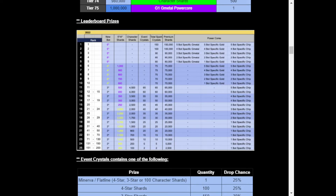In addition, there'll be a handful of character shards coming out through the event, some total spark crystals, premium shards, power cores for some of the top leagues, and bot-specific chips for everyone in the top 200. Not bad. Let's take a look at some drop rates for these event crystals.